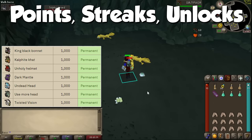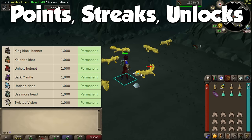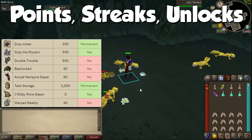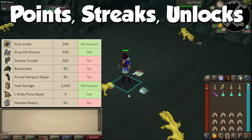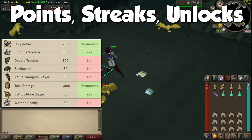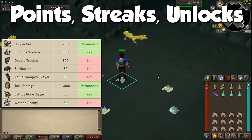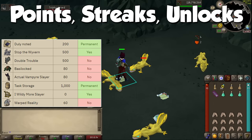The next 7 unlocks are purely cosmetic — for 1000 points each you can attach a boss head to your Slayer helmet to give it a different look: black for KBD head, green for Kalphite Queen head, red for the Abyssal head, purple for the Dark Claws from Scurrius, light blue for Vorkath's head, darker green for Hydra heads, and white-grey when using Twisted Horns. These should only be unlocked if you have extra points to spare. Quality-of-life unlocks include Duly Noted for mithril bars when killing mithril dragons, Stop the Wyvern to stop assignment of Fossil Island wyverns, and Basilogged and Actual Vampire Slayer for chances at the Basilisk Jaw and Bloodshard.